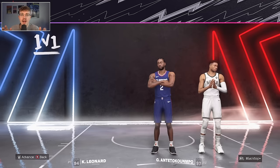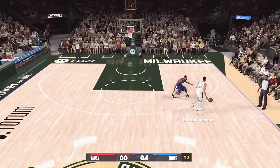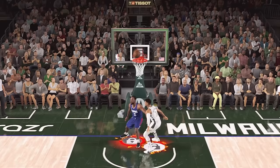Heading to the final quarterfinal match, 94 overall Kawhi Leonard vs. 97 overall Giannis Antetokounmpo. This was complete dominance by Giannis, which I didn't expect. I thought he would have taken a bigger hit to his skill now only being 6'6", but he still beat Kawhi easily, 22-7.